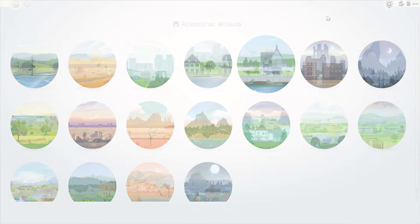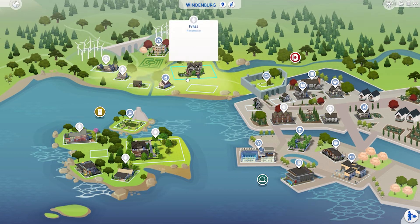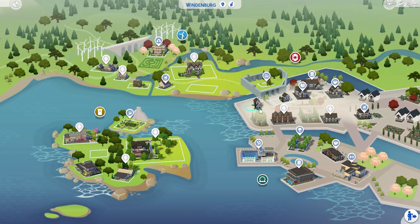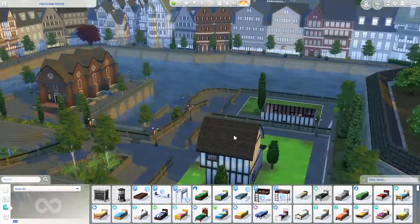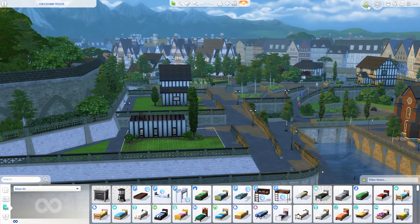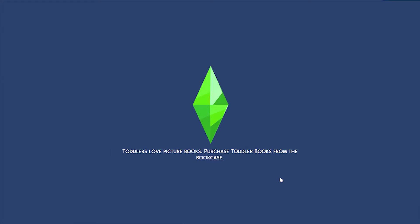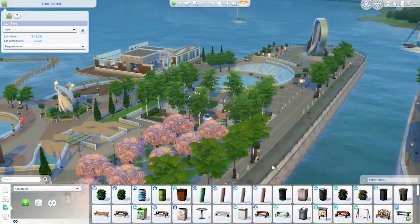Now let's move on to Windenburg, which came with Get Together — a cool expansion pack. Look at how enormous this world is. We have a neighborhood with community lots, a private island with cool builds, and a countryside area with a chateau and houses. The nature is so beautiful — the trees, the hills, the background. I could talk about how beautiful this world is forever.